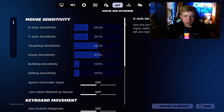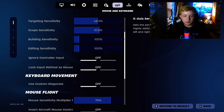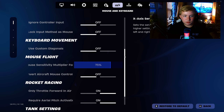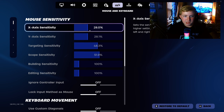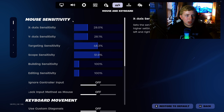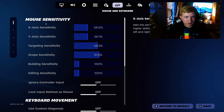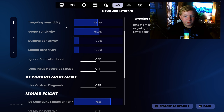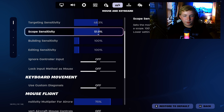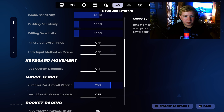Mouse sensitivity — these really aren't even custom, these are just the regular settings. I don't really know what the y-axis and xy-axis on a mouse does. Targeting sensitivity is 48% — I don't know why that's such a weird number. Scopes is 51.9. Building sensitivity 100%. Editing 100%.